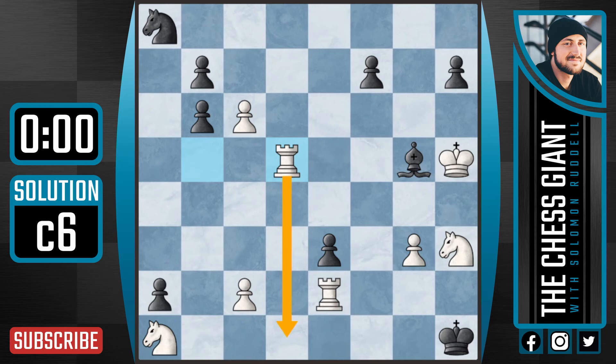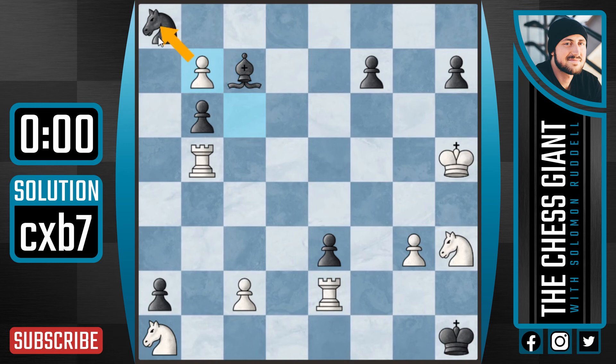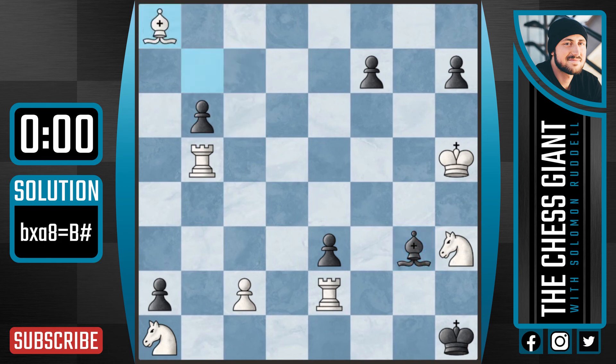The other option is bishop c7. Now again, it seems as if, at least at first sight, this bishop is about to take on g3, and then play bishop e1, making it a mate in six. But here is where the beautiful move comes in: c takes b7. We're threatening to take this knight on a8, and as you can see, this knight can't move to either c7 or b6. So really, no matter what black does here — let's just say bishop takes g3 — now we have b takes a, promoting to a queen or bishop, and we have checkmate.